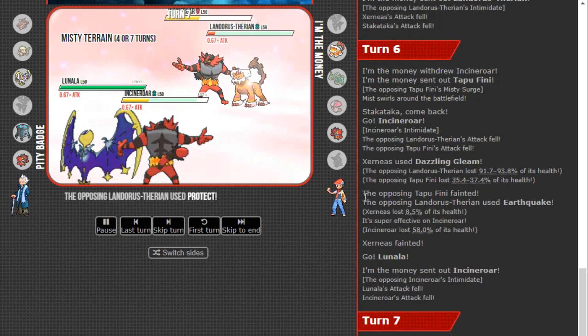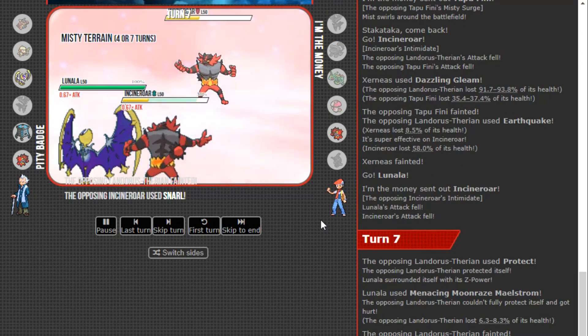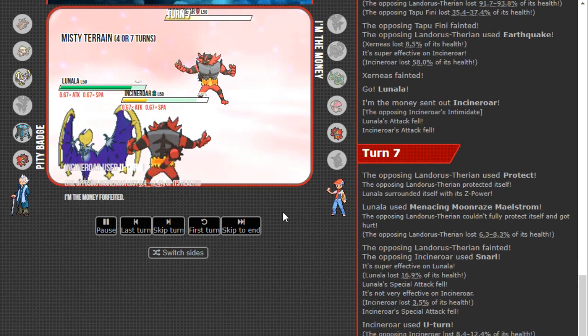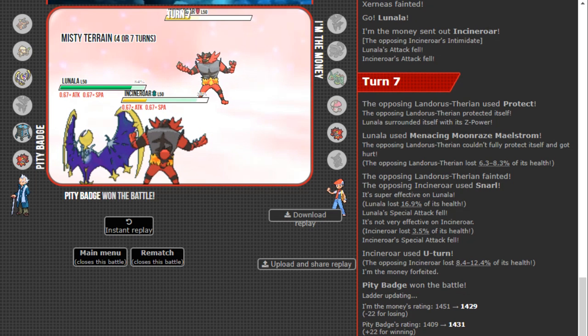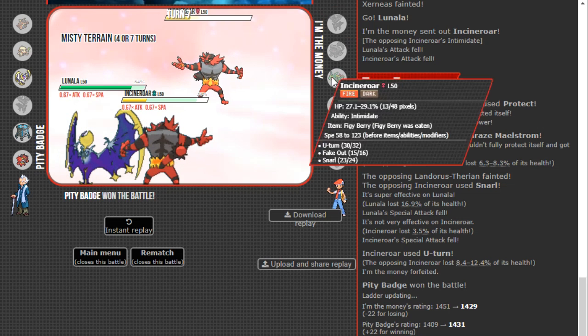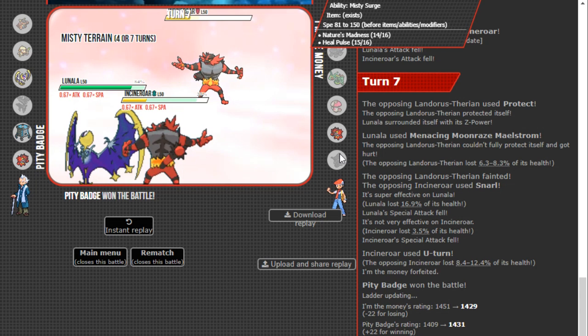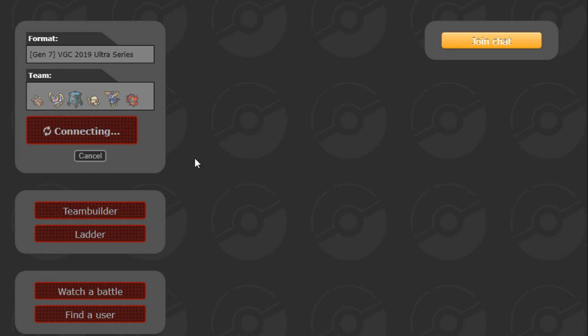On the Earthquake, that was completely fine because I get Lunala in and I got the necessary chip damage onto Landorus where the Z-move can knock it out through Protect — and that's basically what I'm aiming for. Whether it was Incineroar or Fini getting knocked out by Gleam, I got the necessary damage on Landorus and one of those Pokémon was not soloing the rest of the game. Really happy about how that played out. I think we had a pretty solid game plan and we were able to execute it really well.